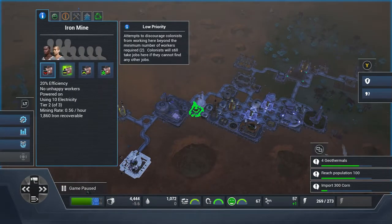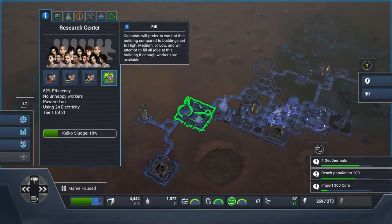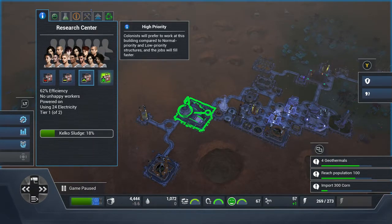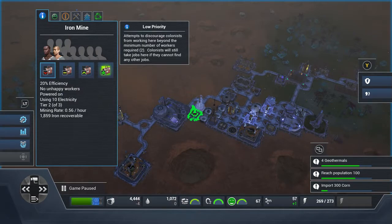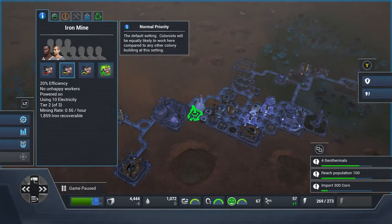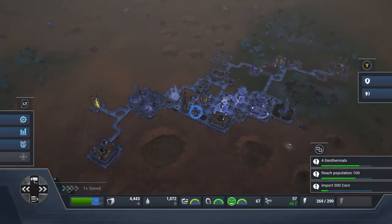That'll be my kelco sludge right at the bottom. My iron mine here — I'm going to put that up to max, because I want as much iron as I possibly can. But there's not enough inhabitants around here. Once the kelco sludge is done, it's done.